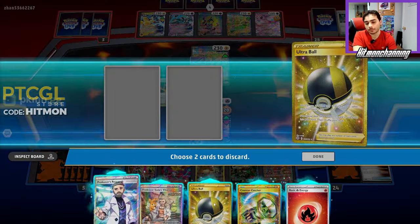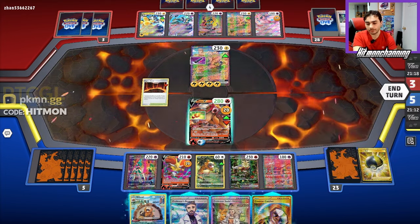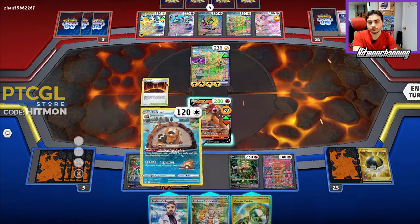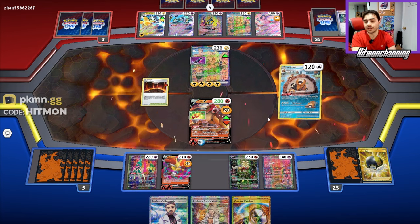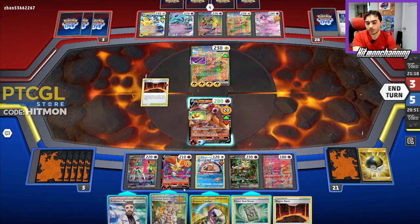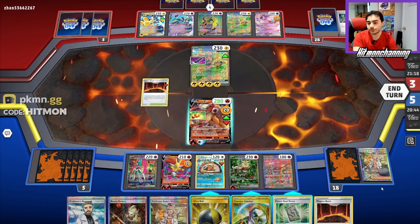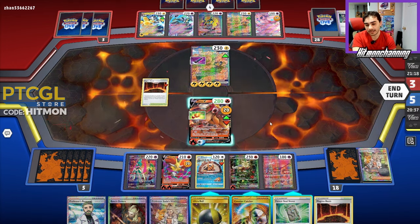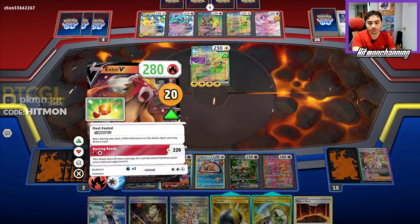We can do 200, then 220. We'll put Mew on the bench, Ultra Ball — get rid of fire energy — and that nets us our Bibarel, which will help us draw more cards. We don't want to use the Counter Catcher just yet. We'll start off with Industrious Incisors for two cards — Four Seal Stone, pretty good. We'll start with a Sada before we put it down, draw a little more. We can put the Four Seal Stone on the Delphox and just Burning Rondo for 220.